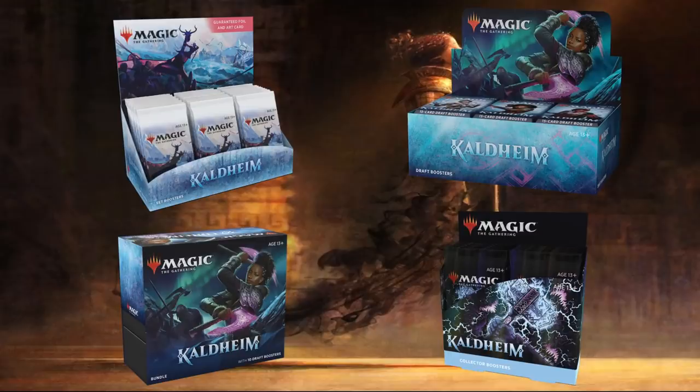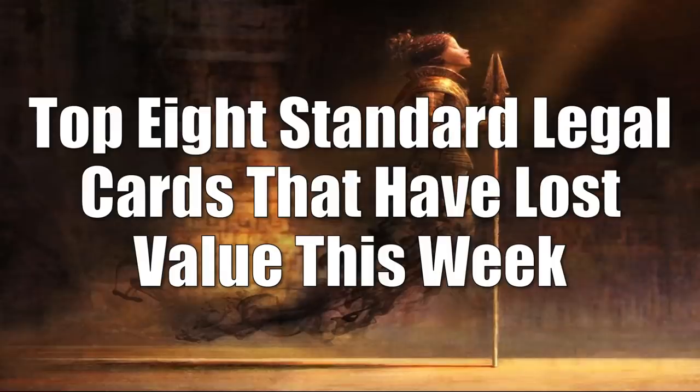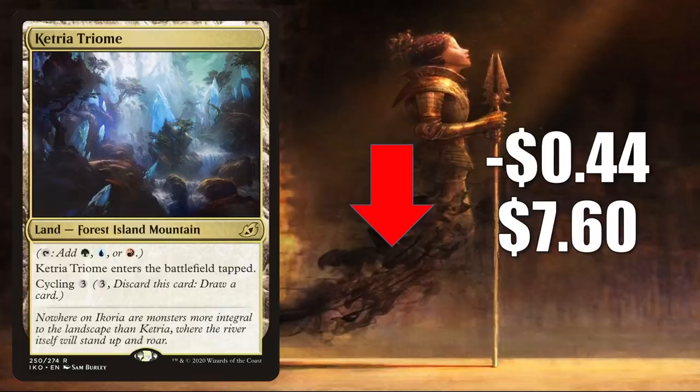So thank you, and without any further ado, let's get into it. We're going to begin, as we always do, with Standard and your top 8 standard legal cards that have lost value this week. Number 8 is Ketria Triome. This one normalizes down a little this week, going down $0.44 to $7.60. It's a highly played mana-based card in Standard, Pioneer, Modern, and Commander.